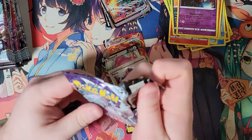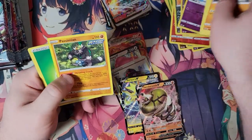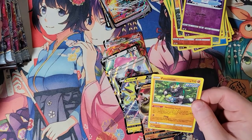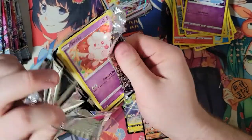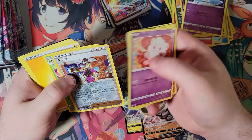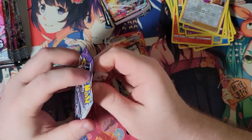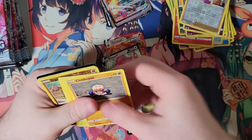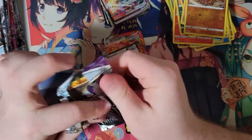I just want to make sure my piles are good there. I feel like that's our first Passimian, actually — I don't remember getting that in the first box. Then again, it's hard to keep track of everything. I think that's our first Serena as well. That is not our first Sirfetch'd though — I think that's our second one, second one this box in fact.